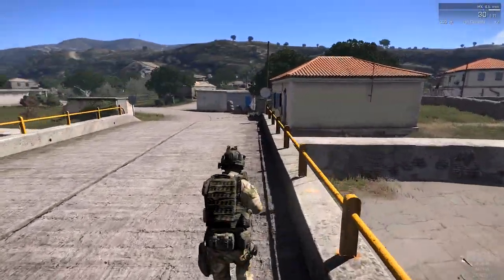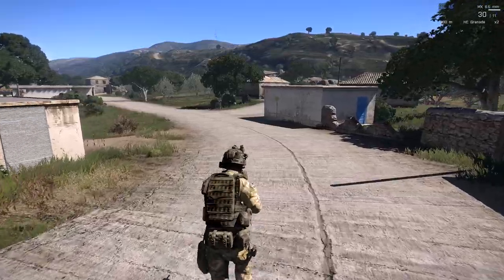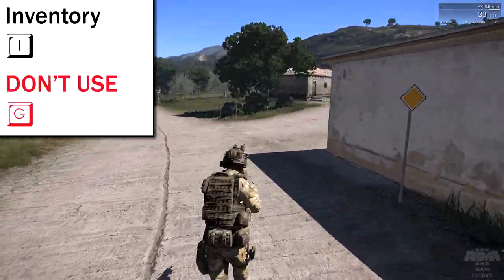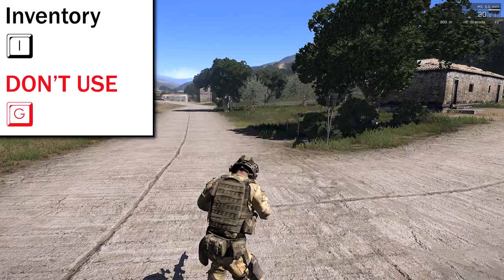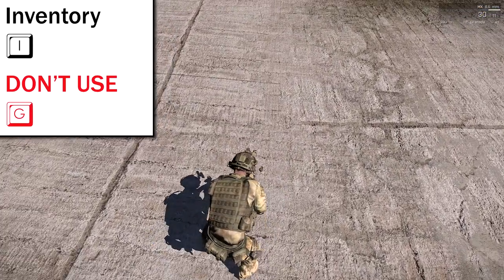And probably the single most important piece of information I can give to anybody who's played Arma 2 and is jumping into Arma 3: don't use G for inventory. It is not the inventory button in Arma 3 — I is the inventory button. If you press G, you're gonna make a lot of people cry. That throws a grenade, and that's never good.